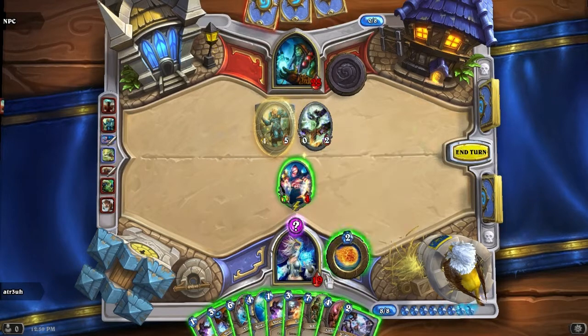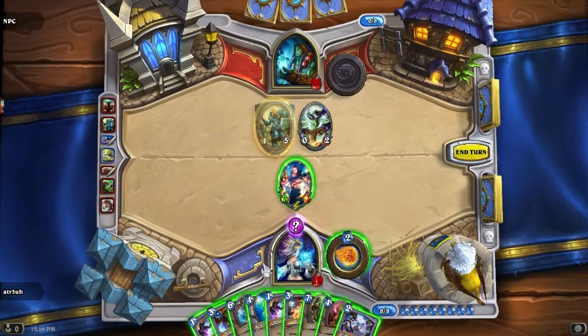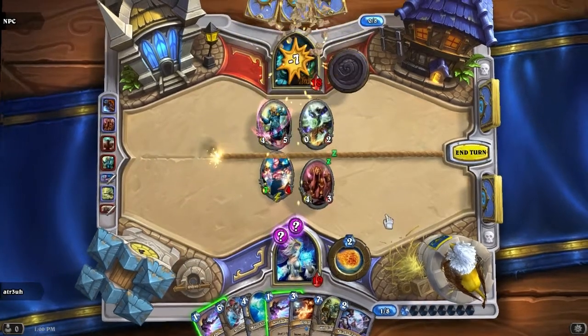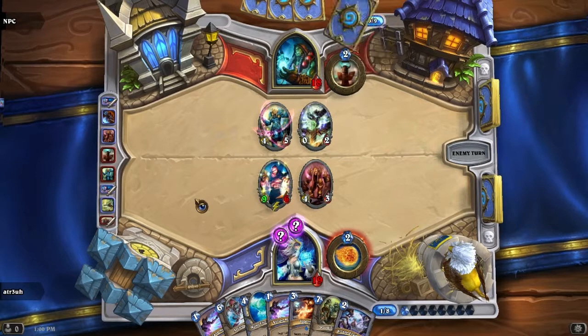We're going to silence the Sunwalker, get another secret out, hit that, and that's gonna be it. So that gets another +2/+2 - it's now a 9/6, meaning he can't kill it directly. He does have the Spellpower Totem on the field, which is not good for me because he can kill with another Fork Lightning and kill both guys - he would keep the Totem alive. Fork Lightning or Lightning Storm would be horrible for me here. So he Windspeakers that minion, and I get the Windspeaker via Mirror Entity - that's unfortunate, but at least I get something on the field.